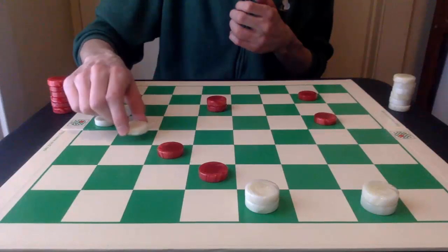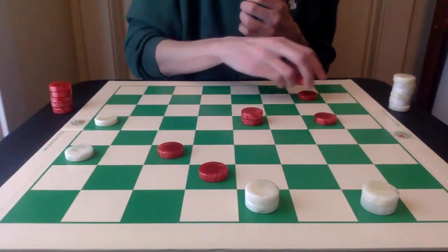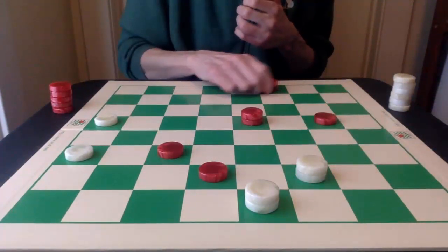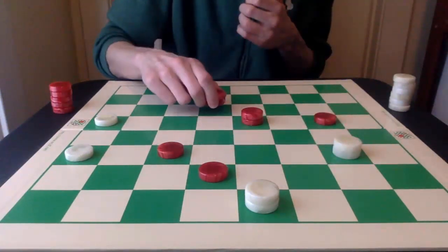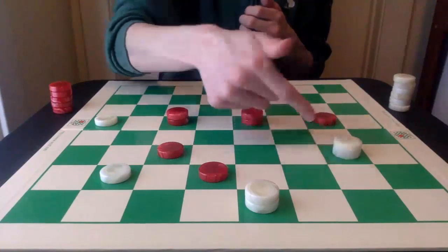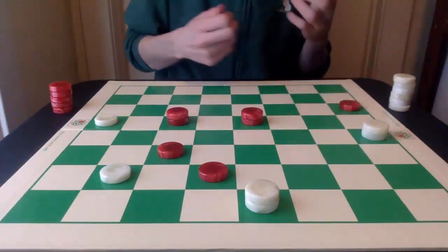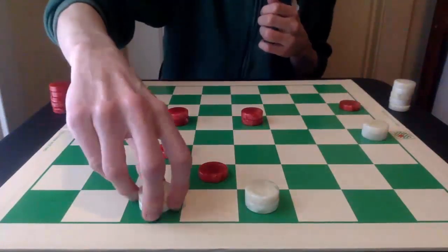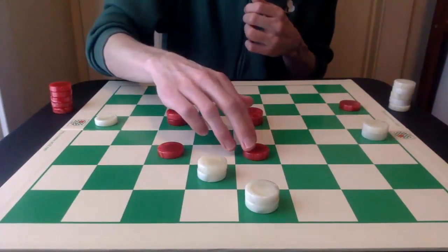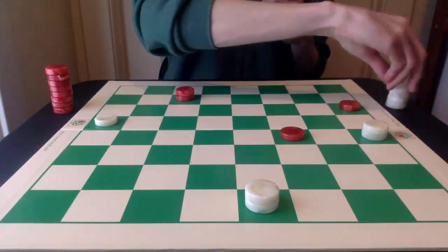Now white needs to start releasing these pieces in the double corner — it does that by 24-19. Red gives chase. Red gets a king. After 1-6, red continues to bring the king out. White starts to make an inroad for another king. The key move for white is to press this piece on 17-21 — it can also go to 22, but 21 is probably safer. Now white can get the king, and then after 7-10 with the press and fork, red can just go 10-14, double jump, and the jump back for a really great draw.